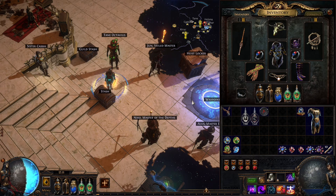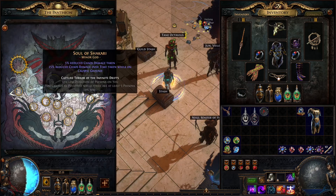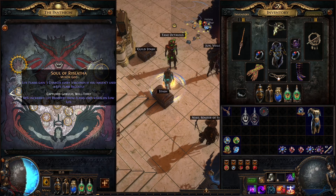Also, on your Pantheon you should pick the upgraded Soul of Ryslatha. It gives 60% increased life recovery from flasks used when on low life.